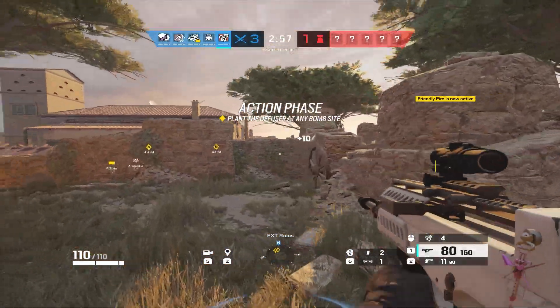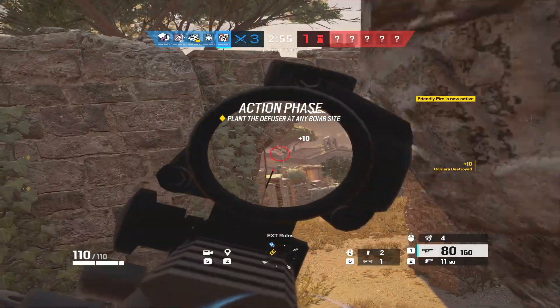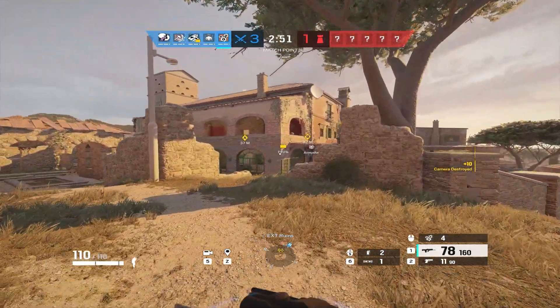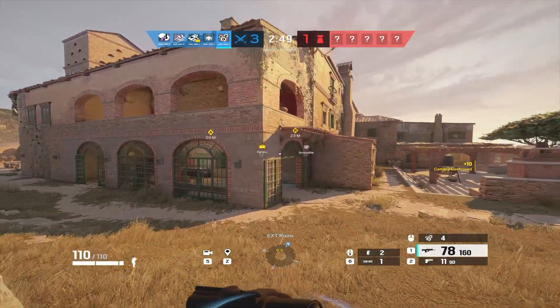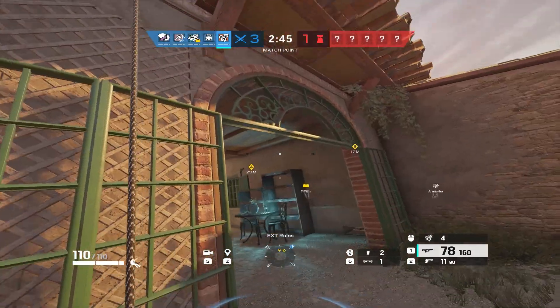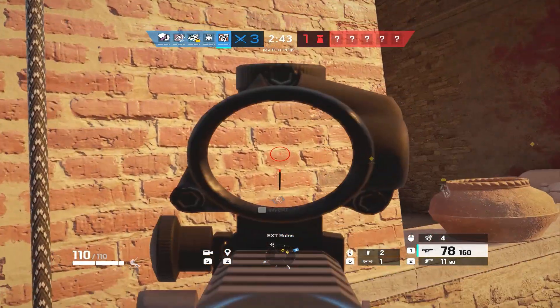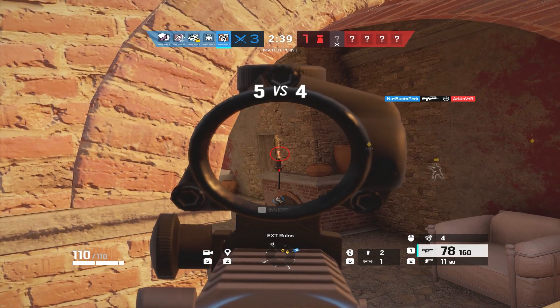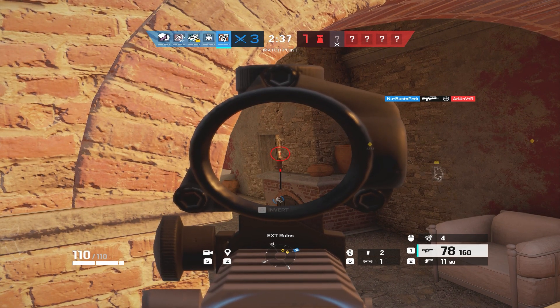Coming into my number 4 spot is going to be Ying. Ying is actually quite good in this meta, being that it's so fast-paced and her gun is very easy to control. Now, how can someone possibly use Ying wrong? It's just flash grenades, right? Well, people in general use flash grenades wrong. Something you can start doing as Ying is using every single Ying candela as a way to push somebody.